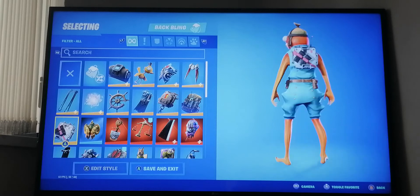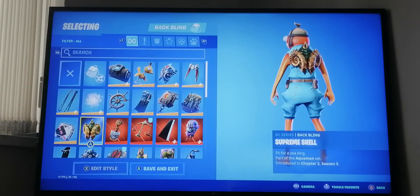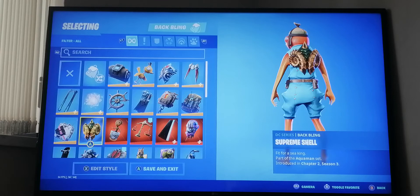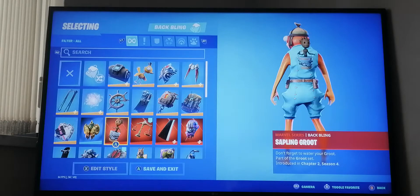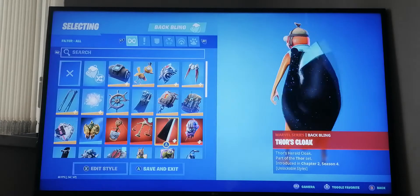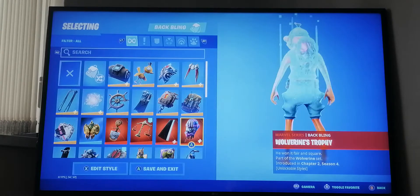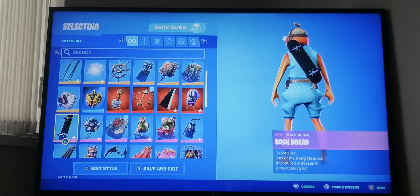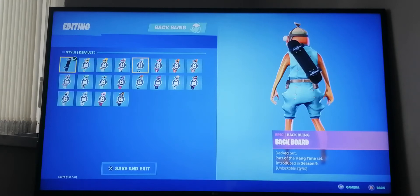Over here we have Pursuit from season three - this is from the Save the World skin. Next we have the Rose Team Leader's back bling from Save the World, season three. Over here we have Supreme Shell from last season, the Aquaman back bling. Then Mood Spot, Scales of Justice, False Cloak, and Wolverine's Trophy - all from this season.